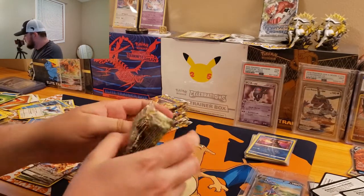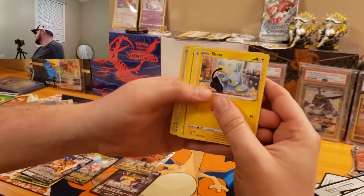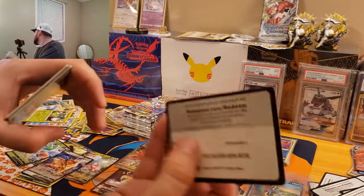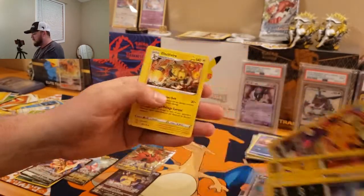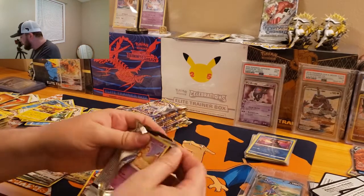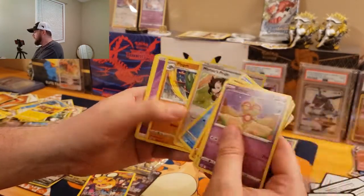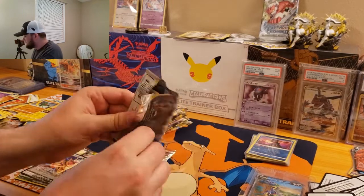Code card, we got Shinx, Tornadus, and old Wormadam. There is the code — we got the old Sneasel. There we go — Dedenne from the Trainer Gallery. I've probably pulled every Trainer Gallery normal card in the set about ten times over by now, but I will take another one. If you guys are missing any of those, holler at me — I probably have plenty of whatever card you need.